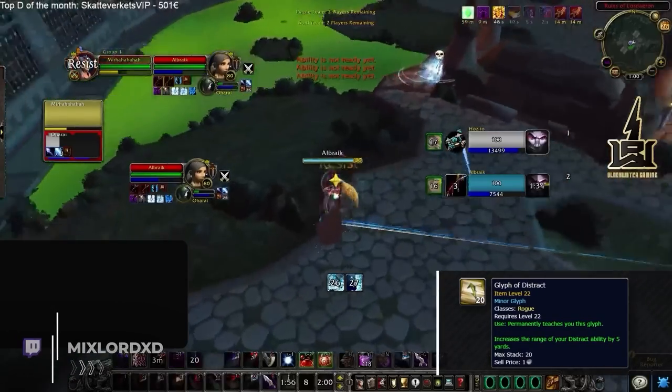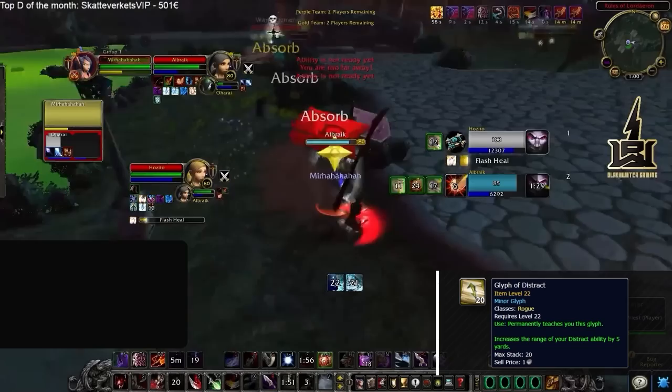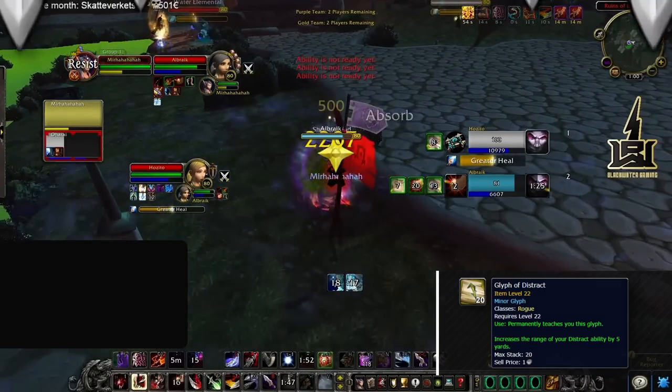For minor glyphs it's all preference. Glyph of Distract is pretty noteworthy though, since you'll use this ability a ton to stop drinks, and the extra range will be really valuable.